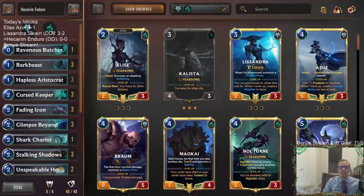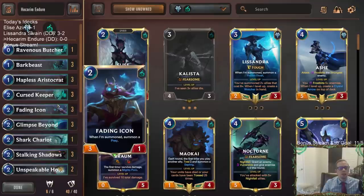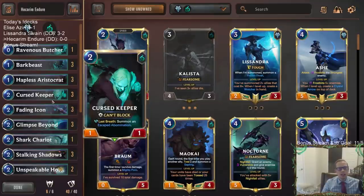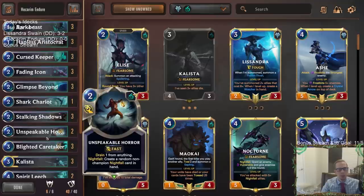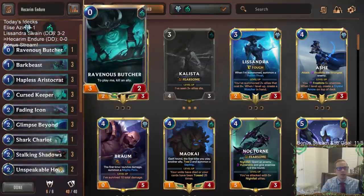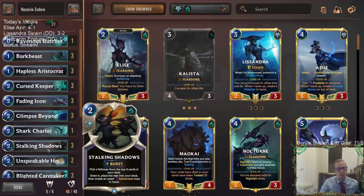Welcome everybody in Twitch chat and on YouTube for some Hecarim Endure. We're going to be playing a They Who Endure deck with Hecarim at the top end. It's been a while since we played one of these kind of decks. We're mostly all Shadow Isles, playing three copies of They Who Endure. Early on we'll have Shadow Isles stuff with the new card Fading Icon, Curse Keeper, and Hapless Aristocrat — cards that can attack but that you also don't mind dying.